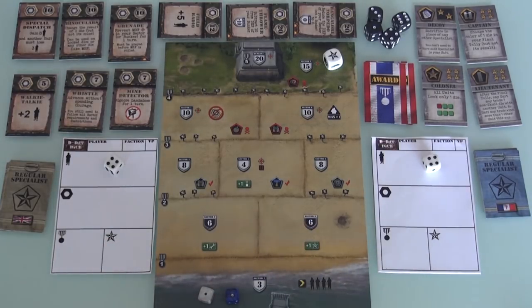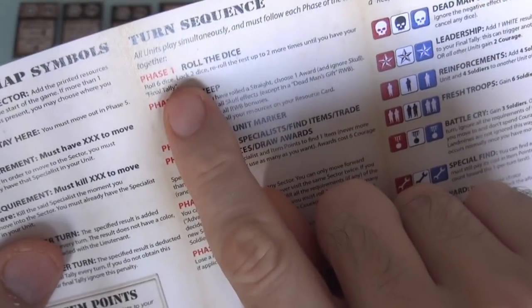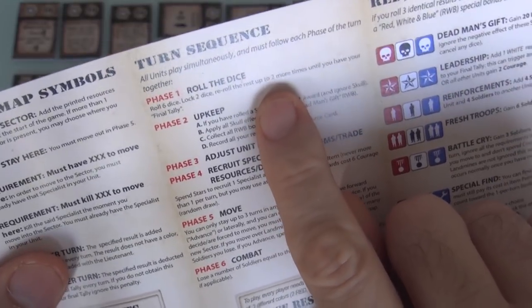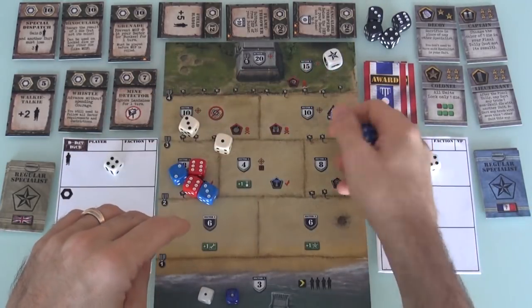So that's the situation — let's get going. First, we roll the dice. Six dice each: two reds, two whites, two blues. Two of them have to be locked, then we can re-roll the rest up to two more times to get our final hand. So let's go ahead — I'll roll. And Jen rolls over here.